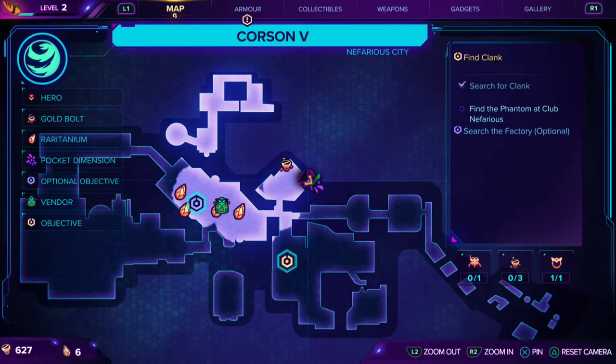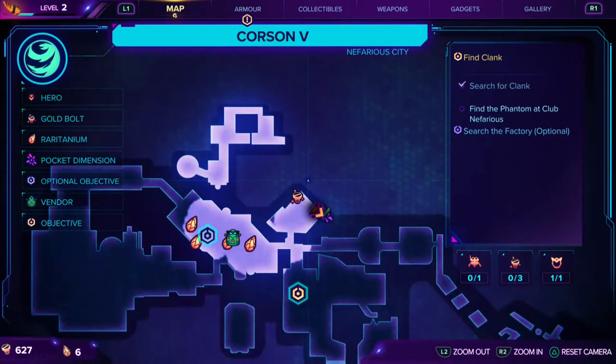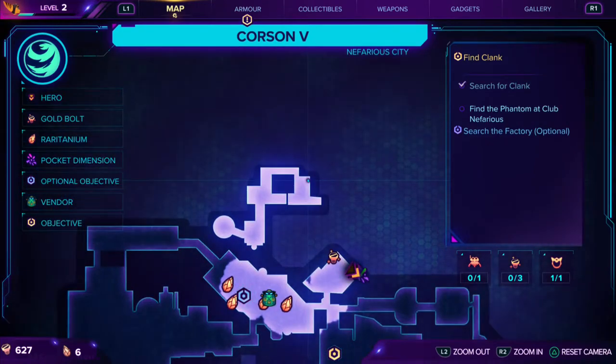So what you are going to do is be on this mission, which is Corson V, where you are in Rift Apart and you no longer have Clank and you have to go rescue Clank. Once you come onto this level you are going to head over to the hidden pocket dimension.